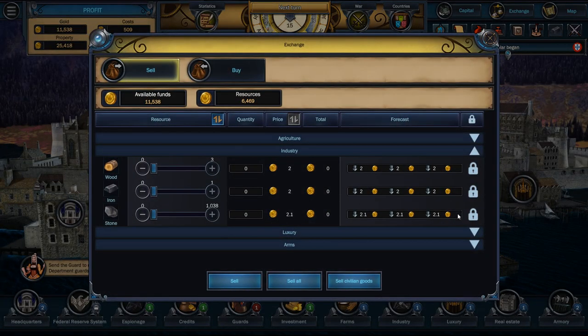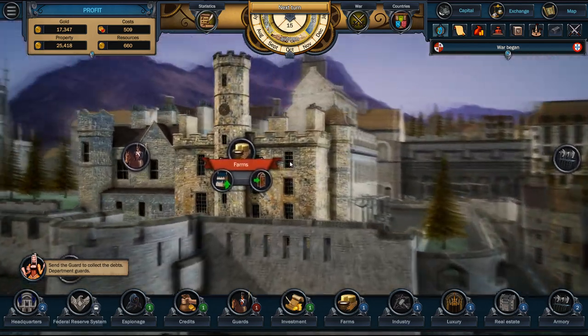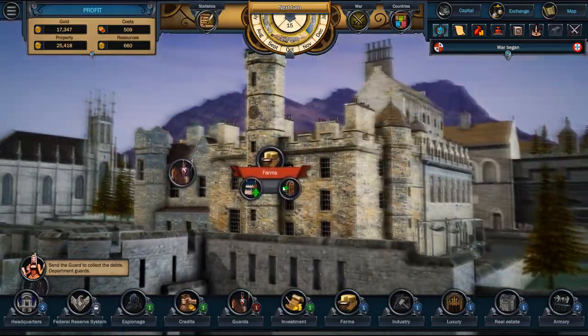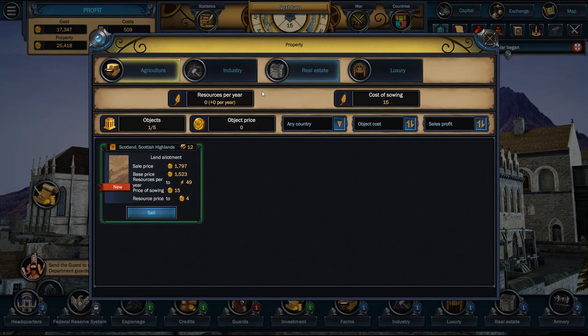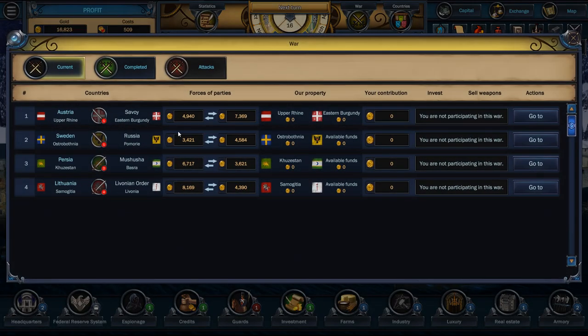Let's go and make some bows, and make some halberds — three halberds. Exchange — I'm going to sell off stone, I don't need it. That's kind of a market, so it goes up and down as time goes on. Let's see what kind of farms we can do. We bought a grain farm, so it's not going to do anything just yet. Let's go next turn.